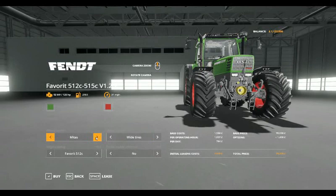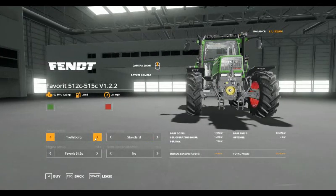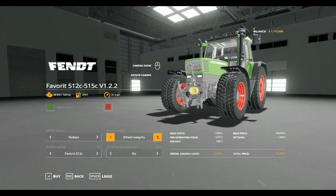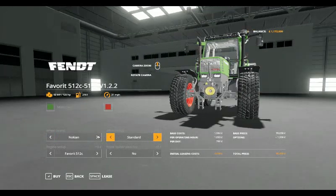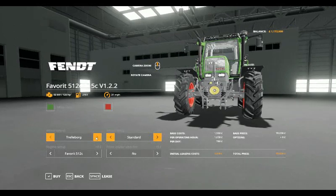Going with the tyre options: Mitus tyres, wide tyres, and wide tyres with weights. With the Nokians, you get standard Nokian, Nokians with weights, Nokians wide tyres, and wide tyres with weights. With the Trellborgs, you get standard wheels and wheel weights — that's all you get with that.